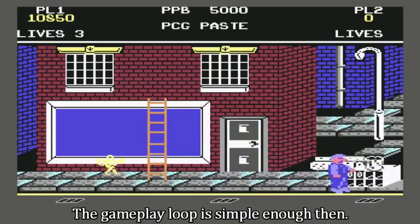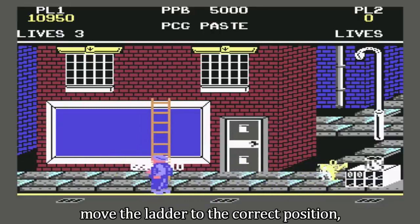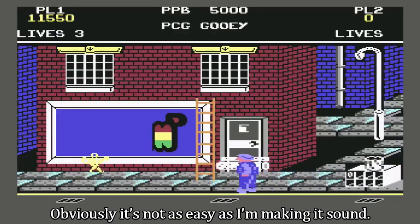The gameplay loop is simple enough then. Grab a piece of the poster, move the ladder to the correct position, climb up and slap the poster piece in the right place. Obviously it's not as easy as I'm making it sound.